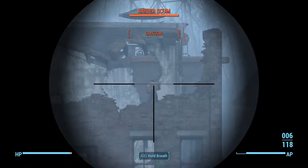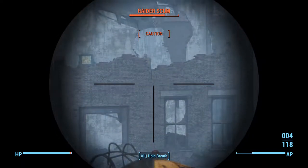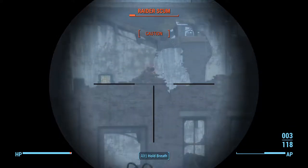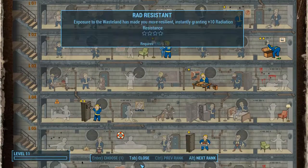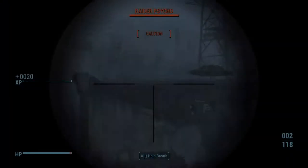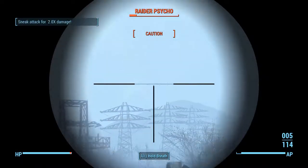Let's get this guy. I really missed. Already found a new gun. He doesn't even know where I am. There we go — nicked him. What I want to get out of the way is the Local Leader perk. It's going to come in handy because I'll have some kind of main base and link them all together for resources for building.